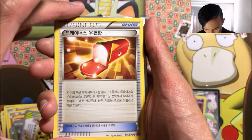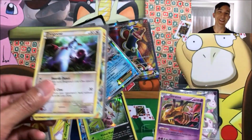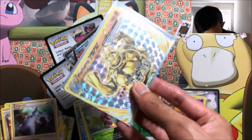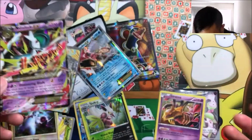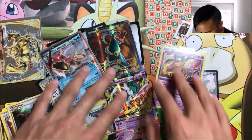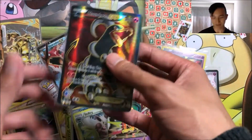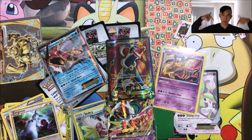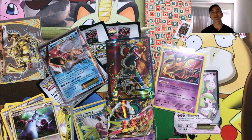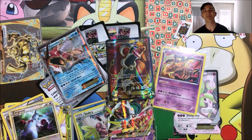We got a Japanese — or Korean, my bad — Trainer Mail, a Zangoose, nice, a Machamp BREAK, and a Mega Gallade EX — sick! So yeah, these are a lot of like ultras. That's pretty sick. I think my favorite card, hands down, other than the Zangoose of course, is the full art Houndoom EX. All links will be in the description box down below. Hope you guys enjoyed the video, thanks for watching — peace, see you guys next time!